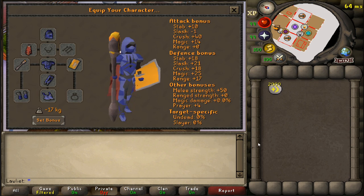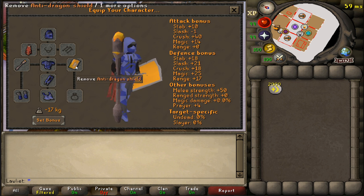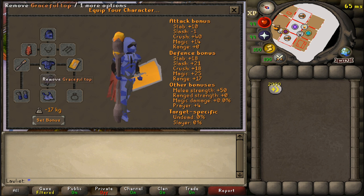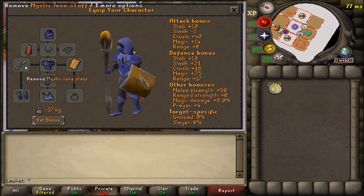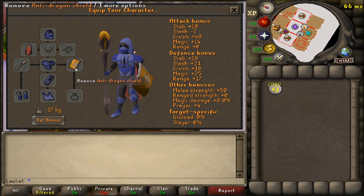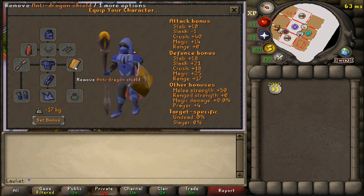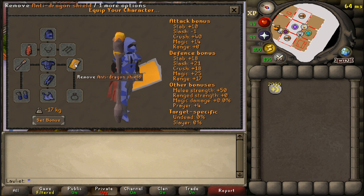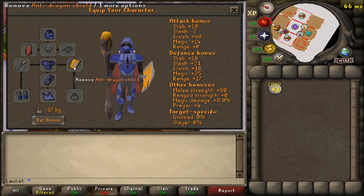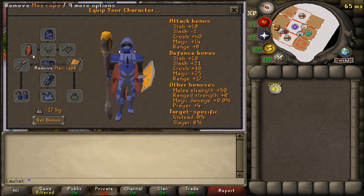As for the gear setup for this money maker, you want to make sure that you bring any weight reducing clothing since we are going to be doing a lot of running. Bring an anti-dragon shield to protect against the dragons down in the dungeon, and of course bring a fire staff of any kind that gives you infinite fire runes. You could also bring a Tome of Fire for the fire runes and then bring some sort of water staff for the Falador teleports. But just keep in mind that without the anti-dragon shield, you will be taking damage from the dragons fairly often and they do hit kind of hard, so if you don't have that, at least make sure that you have protect from magic. We're just bringing our max cape but the graceful cape will do as well.